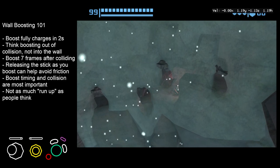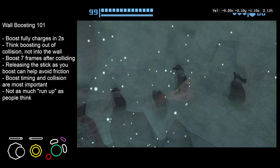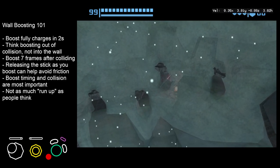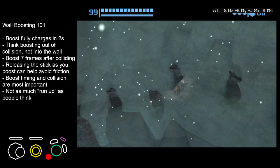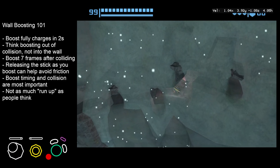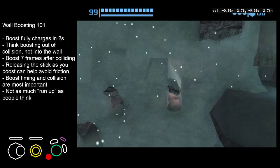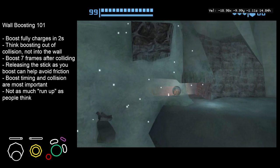Head down a little bit — this wall is a little bit more tricky, but you can still see when you collide with the wall you go up. We're almost getting it there — there we go — and right into this one again.